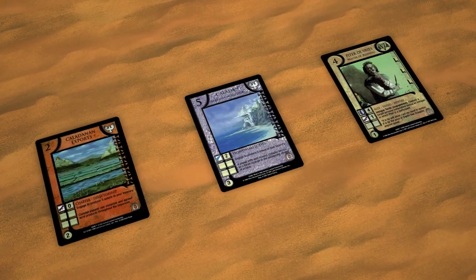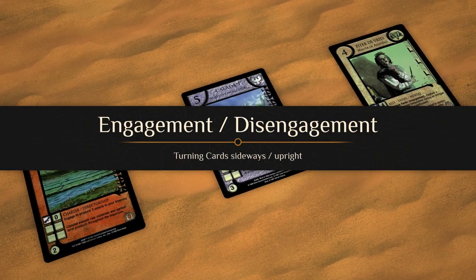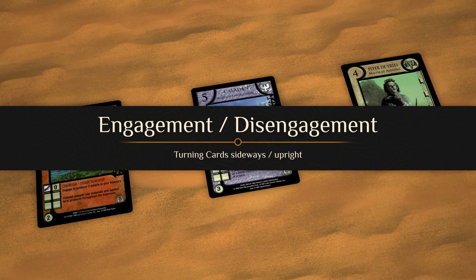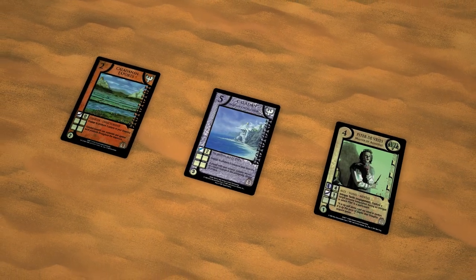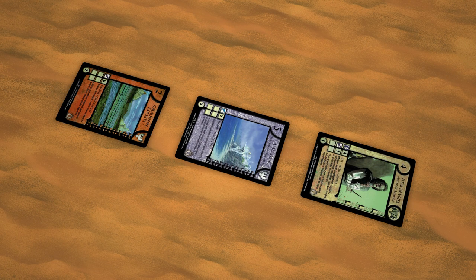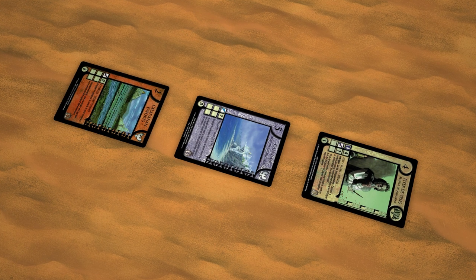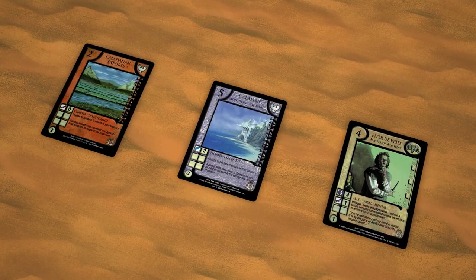Here are some common terms that cards and rules will reference. Engagement or disengagement: the engagement of cards initiates most actions and effects in the game. To engage a card, rotate it 90 degrees. The card is now engaged and generates its desired action or effect. If something instructs to disengage a card, simply return it to its upright position.